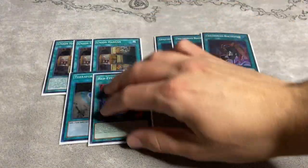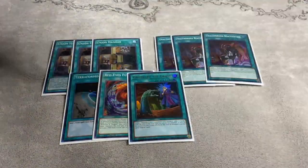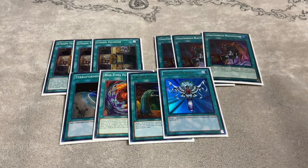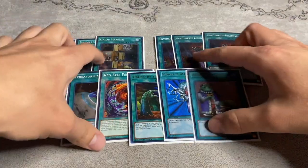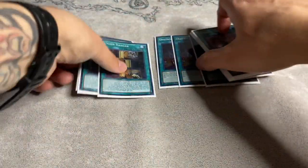For the one-of spells we play one Terraforming, one Red-Eyes Fusion, one Called by the Grave, one Monster Reborn, and to keep it at 40 we play one Upstart Goblin. Nice even 40. I'm not playing Cyclone or anything like that — I don't think it's needed in the main deck; that's more of a side deck thing.